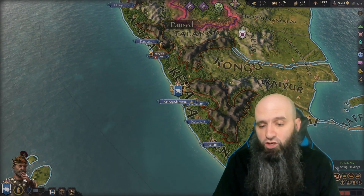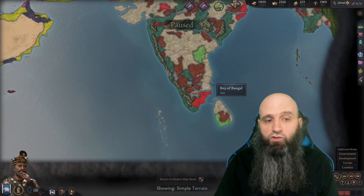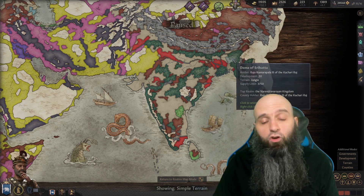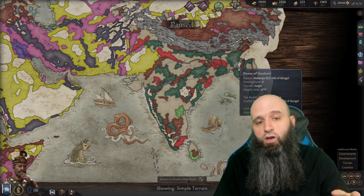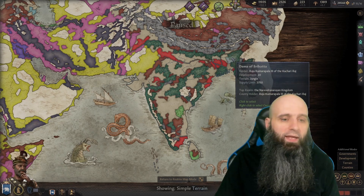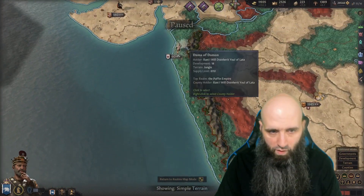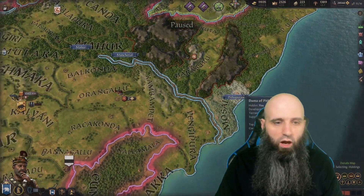To get lots of jungles, as long as you are in India there are several locations to look at. A particularly good area is up the northwest coast — there are two duchies there that are all jungle, so the duchies will be easy to hold. I went with that coastline, grabbing a couple of additional counties elsewhere to balance things out since there weren't enough holdings within just the coastline.